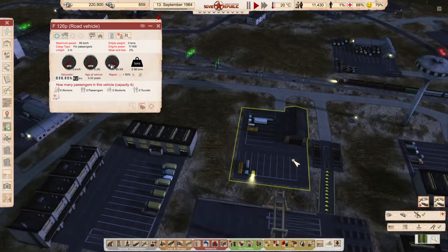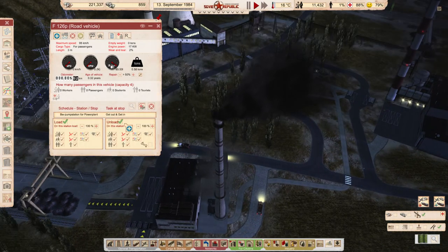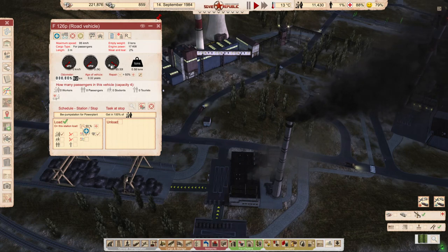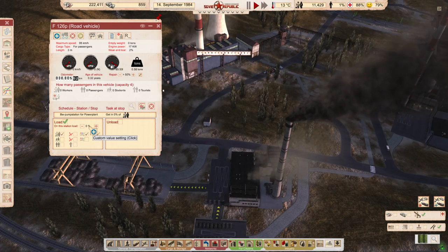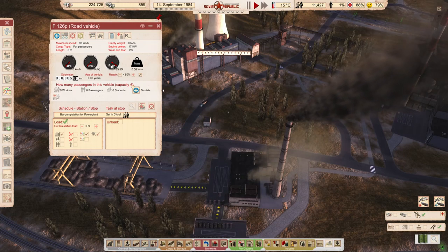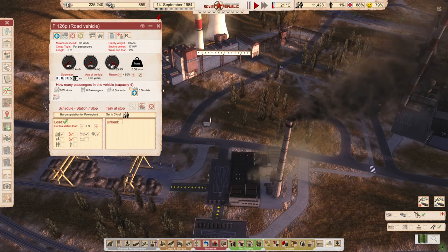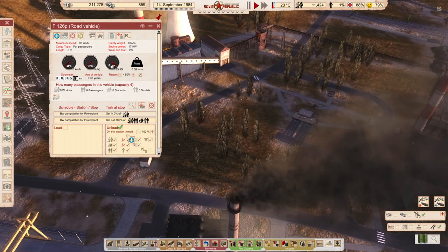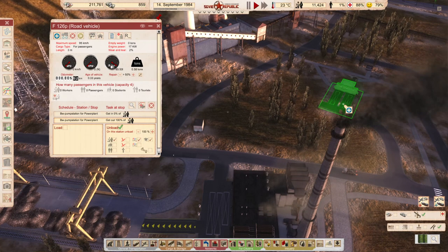First, let's set up the station bomb. It's exactly what it's supposed to be — you load workers. We set it to zero percent so it loads at least one but will leave with just one, because the basic capacity is four divided by 100, rounded up. That's one worker. When it loads the worker, I want it to unload the worker if possible.